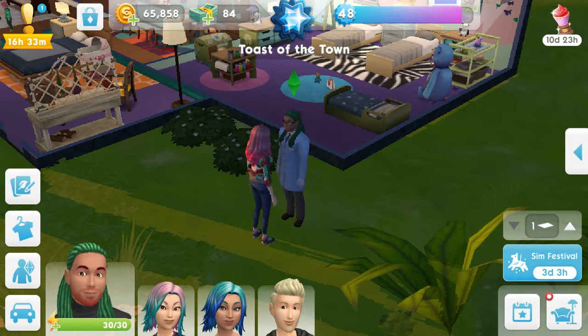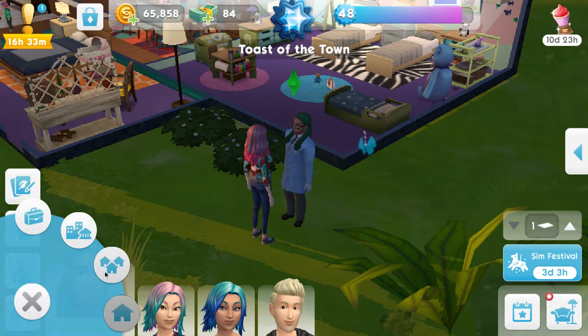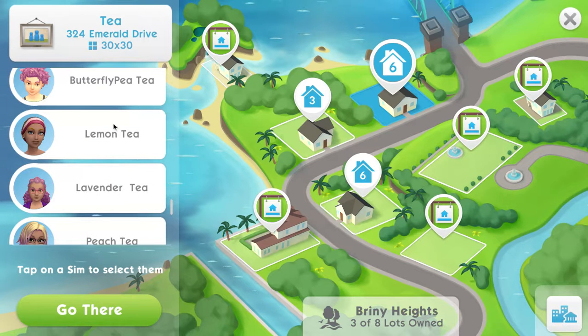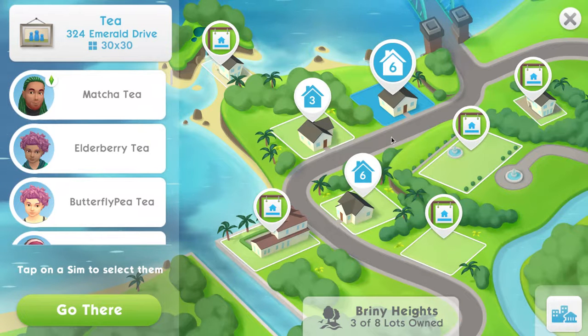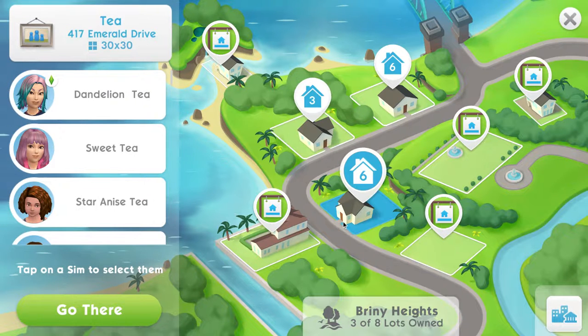Hey guys, it's Ashley from Ashley Tries Gaming and I am here with my T Households. Our first household — we have Matcha, and he has three girls. Lemon and Peach are his siblings. Over here we have our new playable members: Juniper Mint, Hibiscus, and Juniper's sister Spear Mint. Then in my third house — I'm working on getting a fourth house because I have four playable slots, and I think that's the max on Sims. I want them all to have their own home.